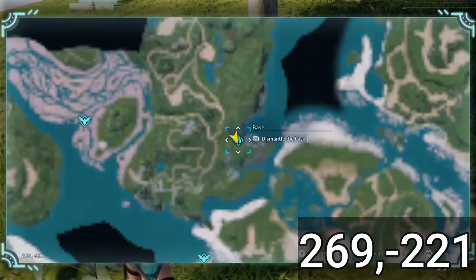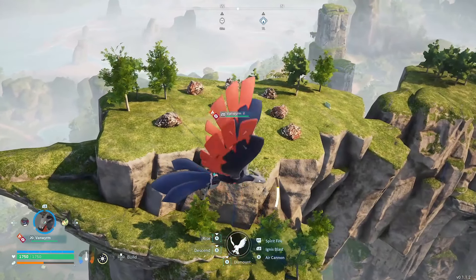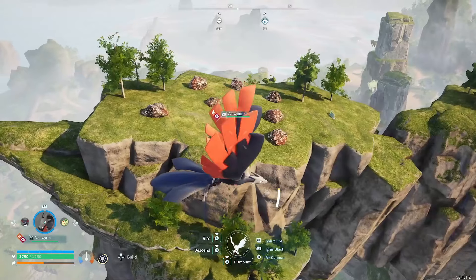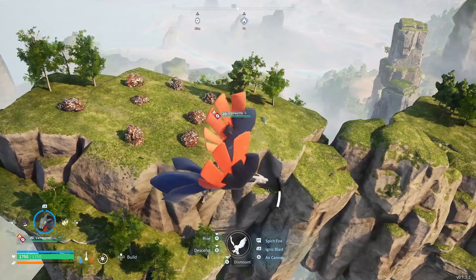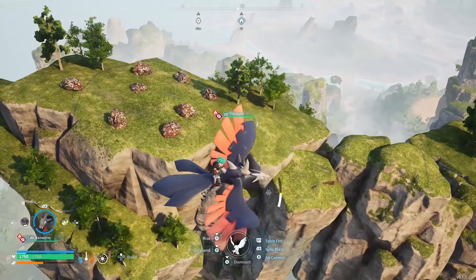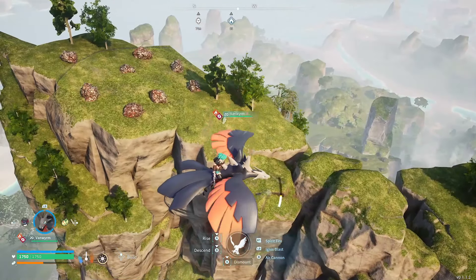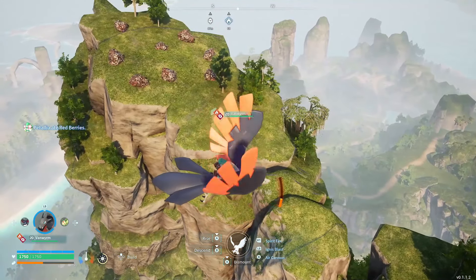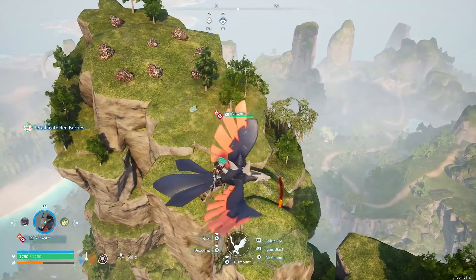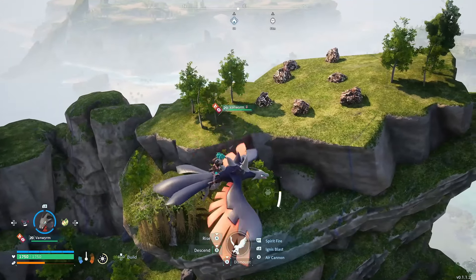Our final base location is found at positive 269, negative 221. This one is definitely one of the more challenging to build in but also the hardest to raid, because it's up on two giant plateaus way up in the air. It sports eight metal ore rocks for your pals to farm for metal ingots. When you get up high in this game you get to look out over the map scenery and really see a lot of it.